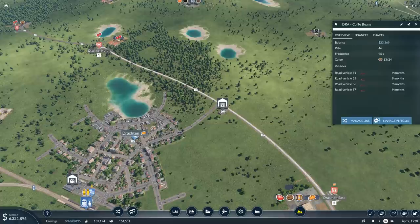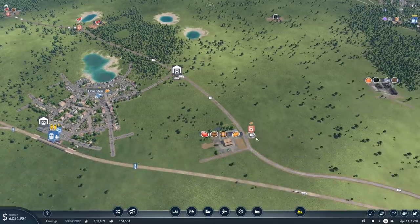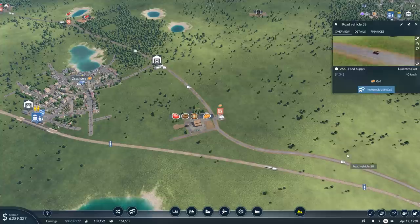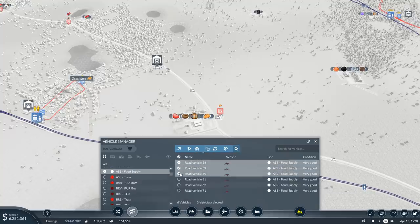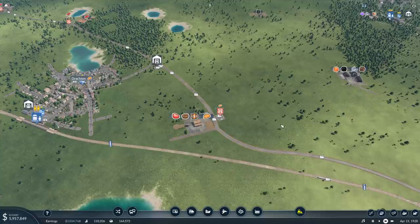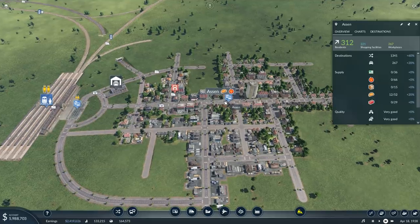Let's duplicate all of the lines. Since they have been proven profitable, I can just click the duplicate button. That's one, two, and three. That should keep this line quite profitable indeed, and more importantly, give us the food that it needs.